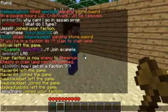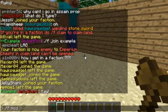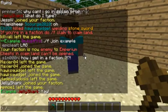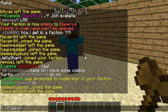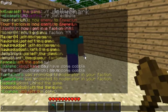So now they joined. You can make people moderators, which gives them certain commands. You can also make people admin, but there's only one admin allowed, so if you give someone admin, you give them your whole faction.